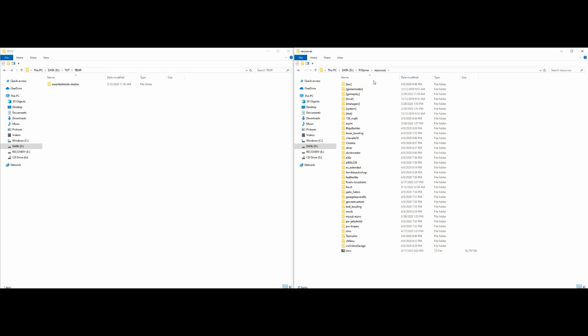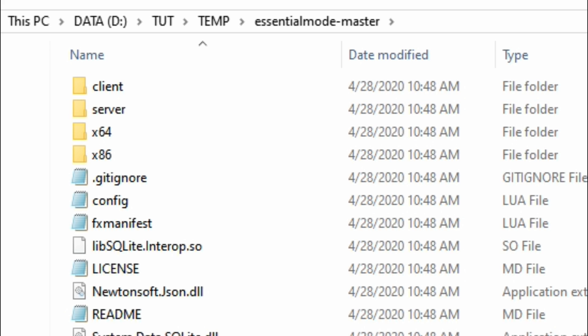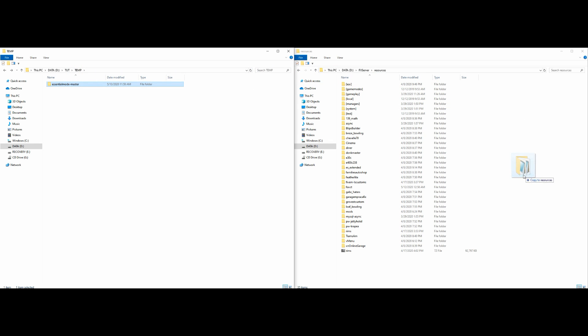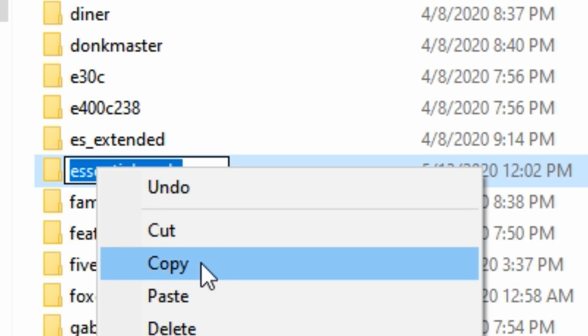Open up resources and leave that window open. Go back to your downloads where you have the essential-mode-master folder, open that up, and drag and drop the whole folder right over to your resources. After you drag and drop it, get rid of the hyphen and 'master' — delete that so you just have it named 'essential mode' by itself.